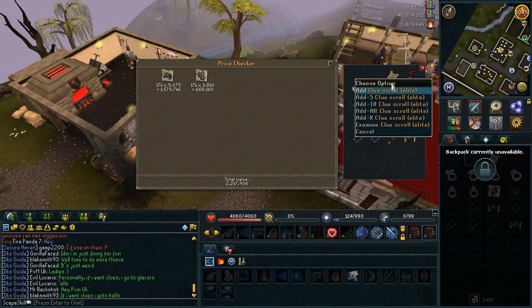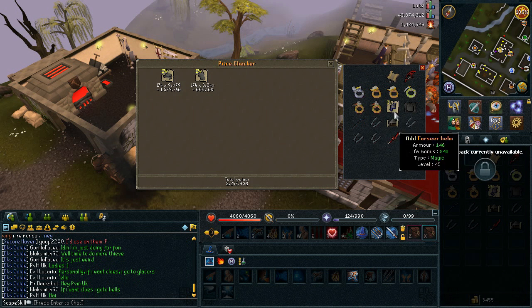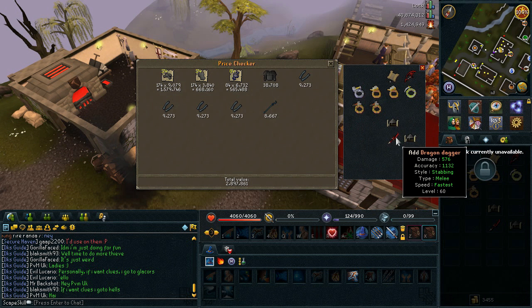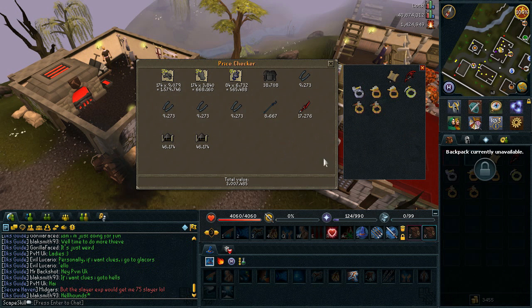I also managed to get myself an Elite Clue Scroll, so I can't actually price check that, but I might include it at the end of the video. I'm going to save the rings till last. I got myself 84 Water Talismans — 565k from that. Then there are some low level drops, some newbie items, so just adding them in, it adds up to probably 100k or something.